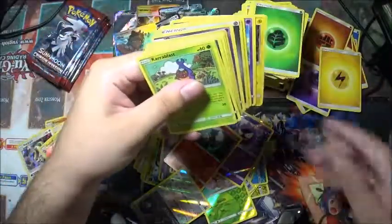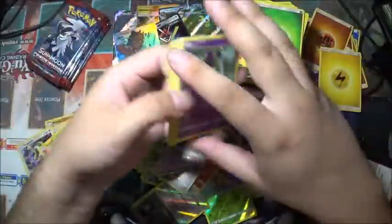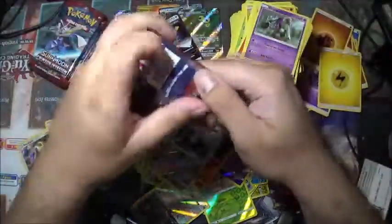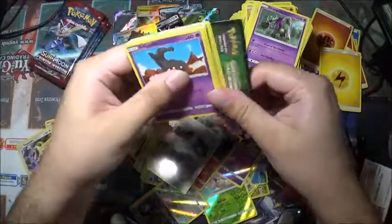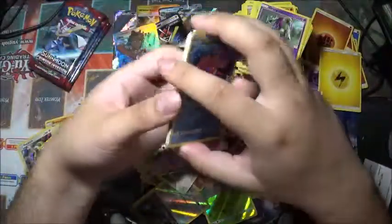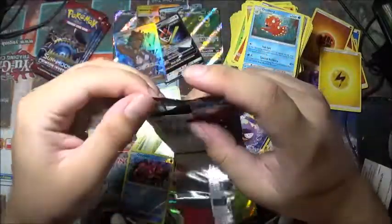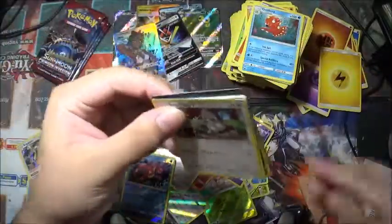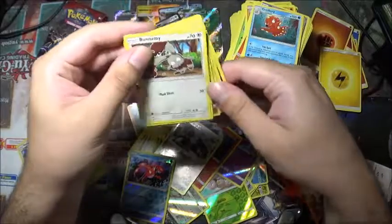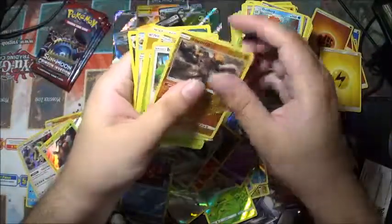We got a green card — an Aron reverse holo. Really though, I am surprised. Corphish as the reverse holo and an Octillery for the rare. Another green — Regirock is the reverse holo and a Primeape for the rare.